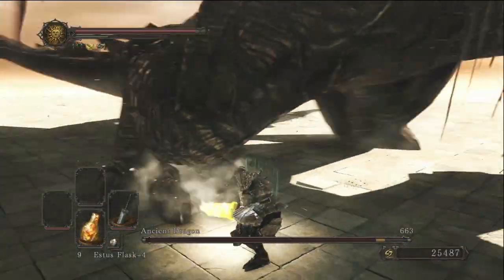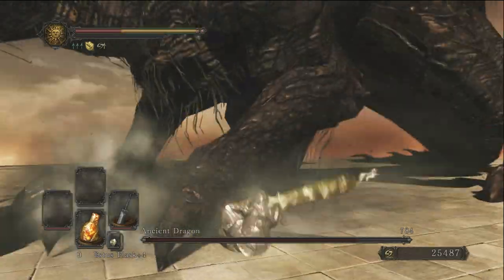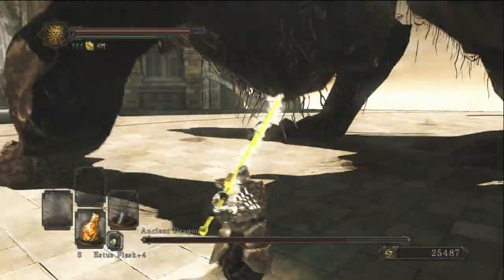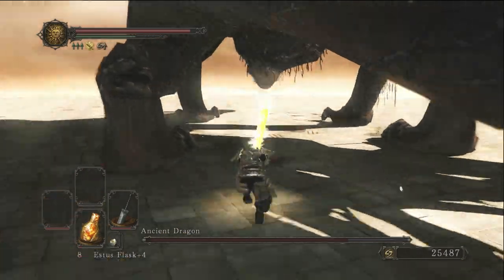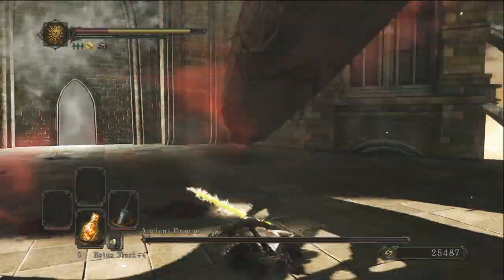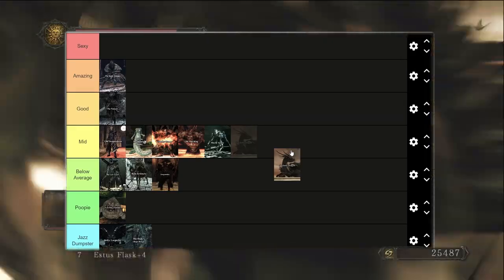The Ancient Dragon is pretty easy as long as you know how to run. When he jumps up in the air, you run straight toward his tail and hope the fire doesn't hit you — because if you're not the right level, that fire will one-shot you. He is incredibly strong with a lot of health, but also incredibly easy. The Ancient Dragon goes into below average. It would have been much cooler if he flew around doing swipe attacks like the dragon in the first DLC.